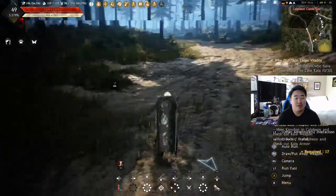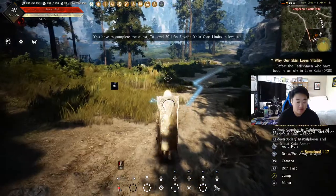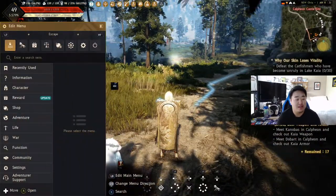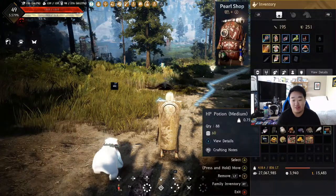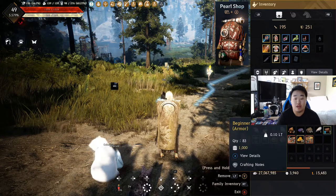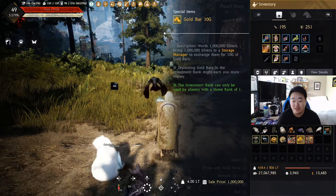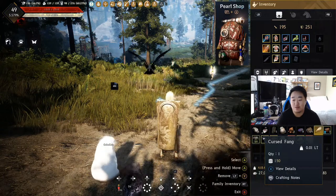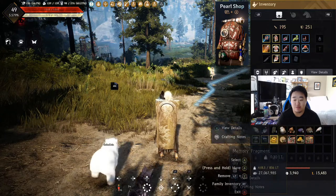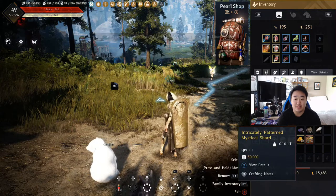What is up guys, it is Nick, we are back on Black Desert continuing the Nova level 49. We are making the progression - I have not been to a town for very long so we've got a crap load of stuff everywhere. We got gold bars, tons of gold bars - we got 10 mil, we got 27 million inventory. We are just packing right now, we got all sorts of random crap.